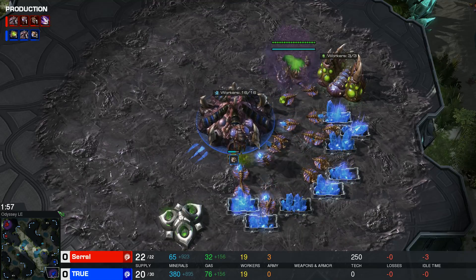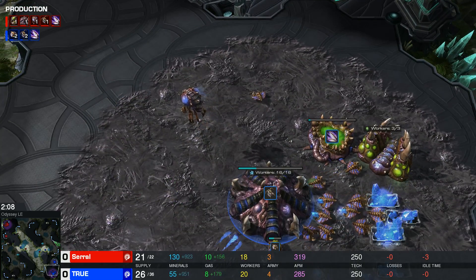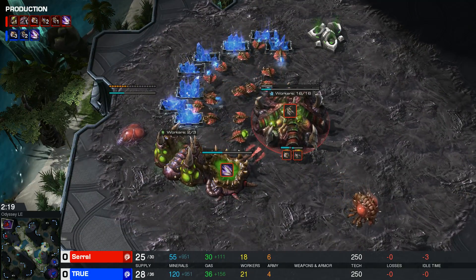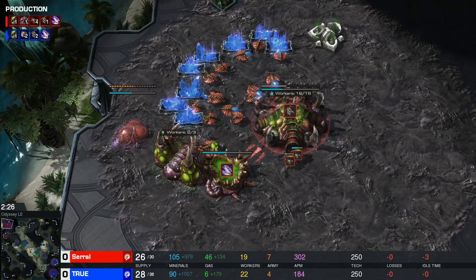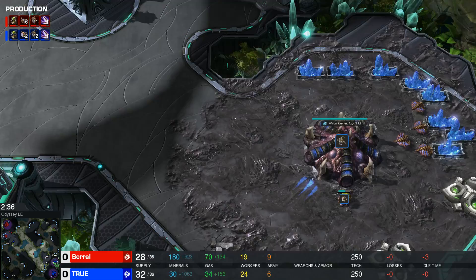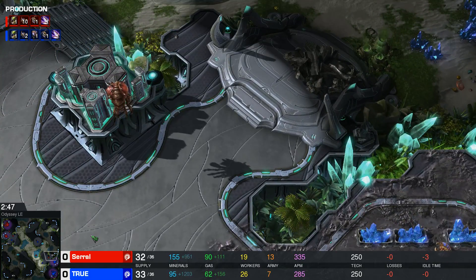If Zero's Zerglings make their way through True's base — the spawning pool is currently up and the Queen is already in production, as well as the Zergling speed. In the meantime, True is not getting any lanes just yet. He decides to go for double Queen and throws one worker on the gas to get the Bane Nest. Those two Zerglings might potentially be morphed into Banelings. True also throws down the Bane Nest and tries to pull the Queen to defense against any kind of run-by.